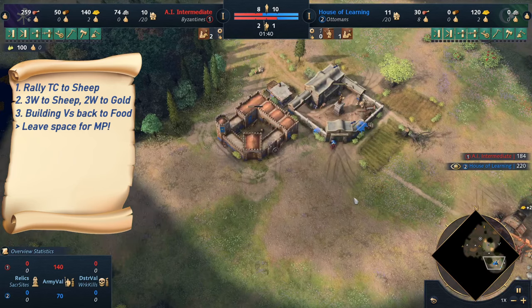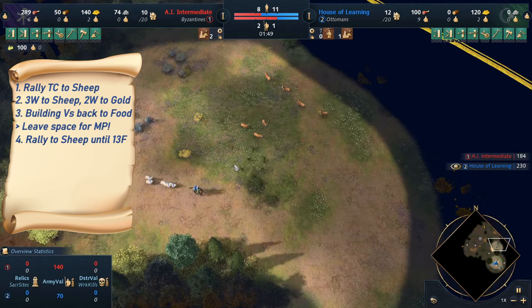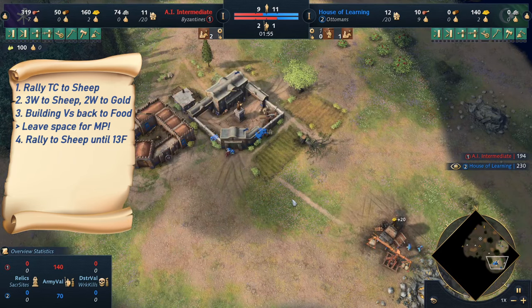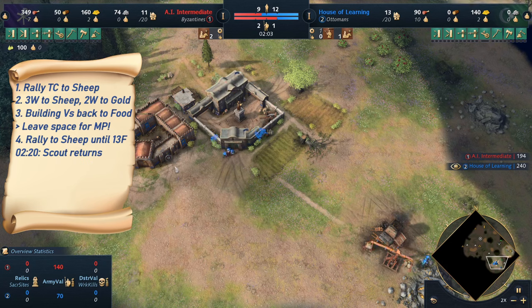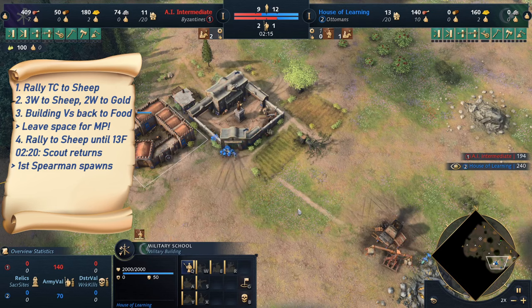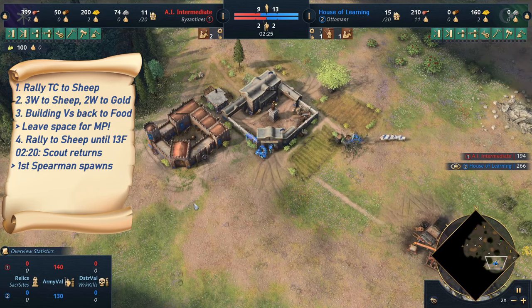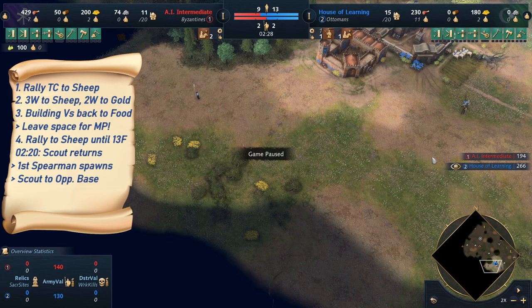From here things get a little easier. We want to rally until we have 13 villagers on food, and remember to gather sheep. At this point you can take a look at your scout, see where it is moving, collect all the sheep, and not miss any. The scout should return at around 2:20 — this is exactly when the military school will have produced the first spearman. You typically want to use your scout now to guide the way for the spearman and move the scout towards the opponent's base.